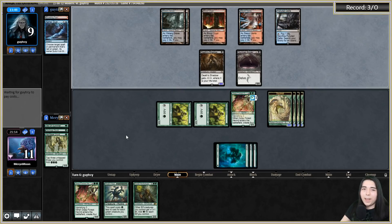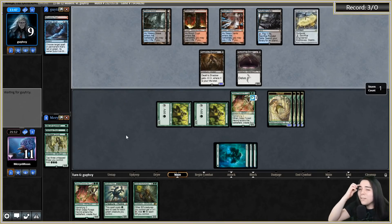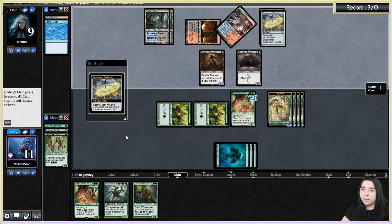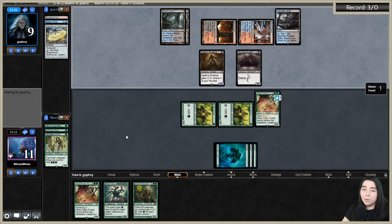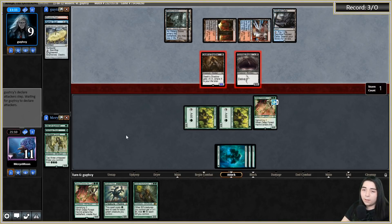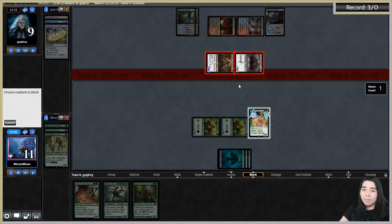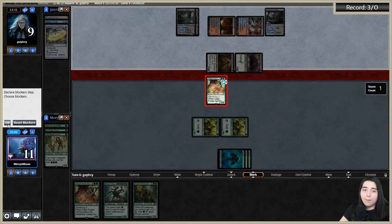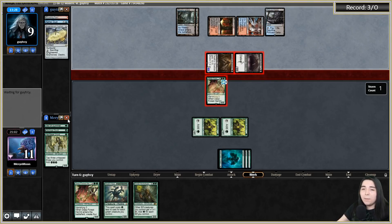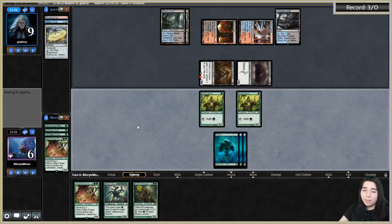Wait - they have another Death's Shadow and Engineered Explosives on zero! That sucks - I can't block anymore so I have to chump. I can't take it because if I do they'd just fetch and kill me.